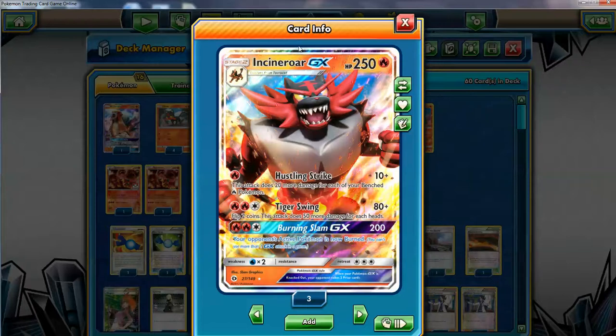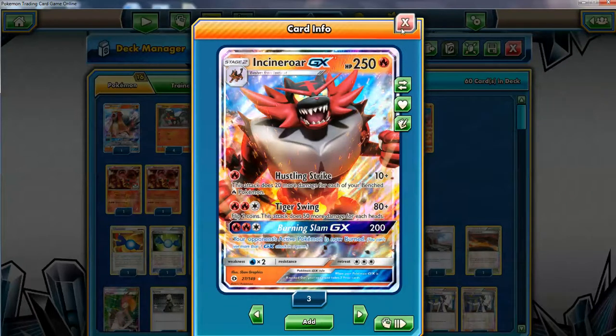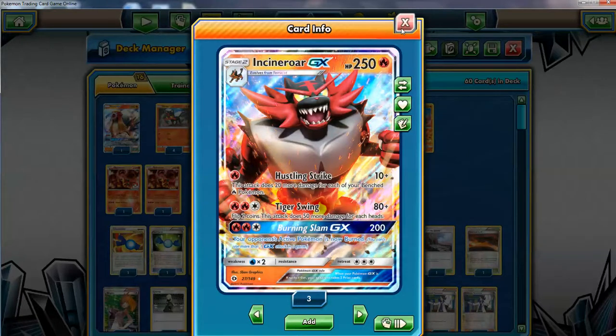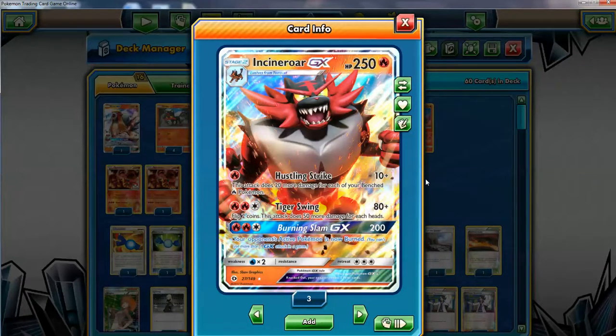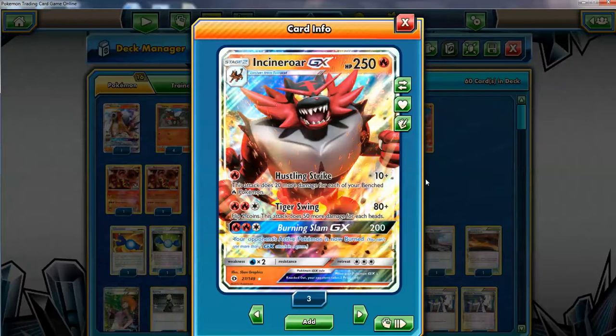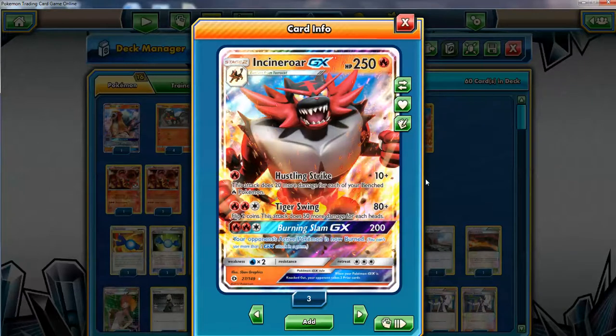I wish its stats were slightly distributed differently, but still a great Pokemon and it looks cool too. This Pokemon in my opinion is really underrated. It's not the greatest Pokemon in the world, but I don't think it's as bad as people think. Incineroar GX with Hustling Strike — that's the main attack we want to take advantage of. It's a pretty simple concept of a deck: you just fill your bench with fire Pokemon and it's gonna do a lot of damage. If you have a full bench, Hustling Strike is gonna do 110 for one fire energy, and that's not bad.